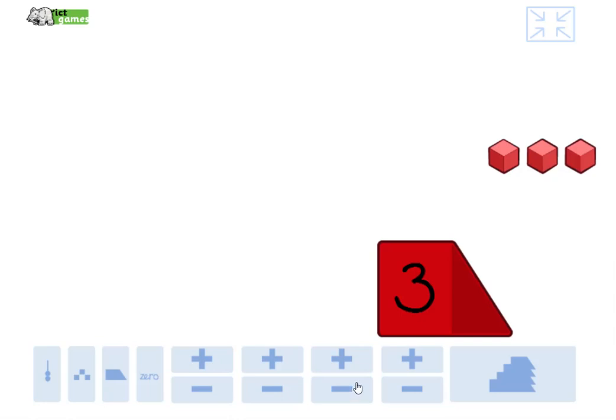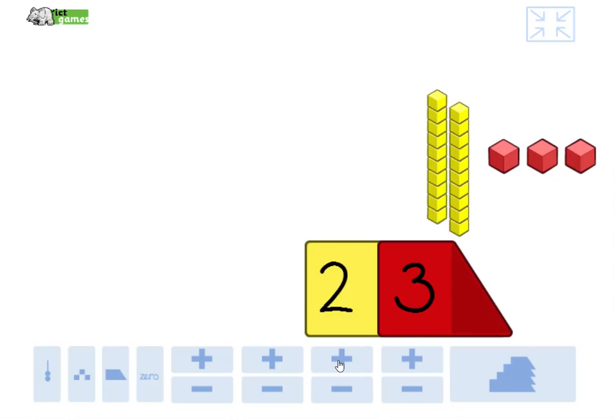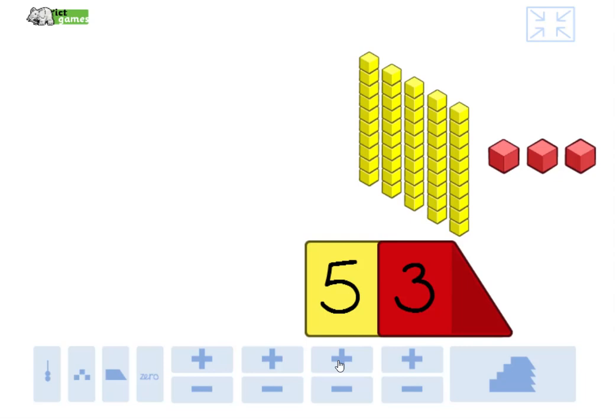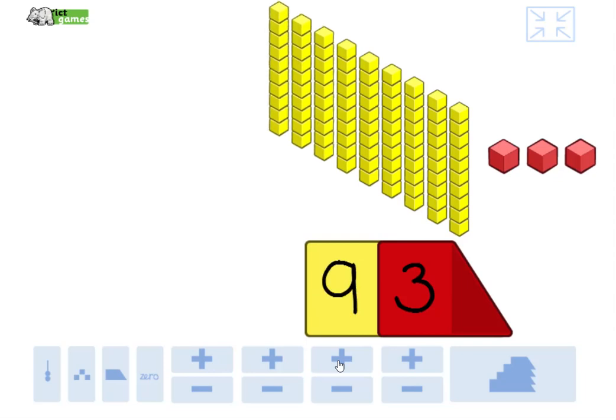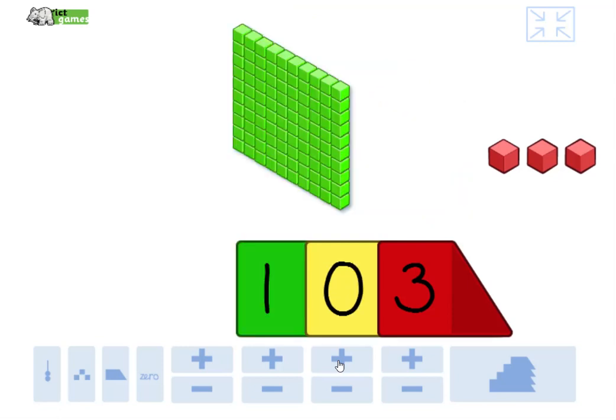First of all, we're going to be adding 10 each time. We're going to be starting at three, adding 10. Join in: 3, 13, 23, 33, 43, 53, 63, 73, 83, 93. What's next? 10 more than 93? Tricky one — 103. That zero is just a placeholder. It stops us having any 10s there.